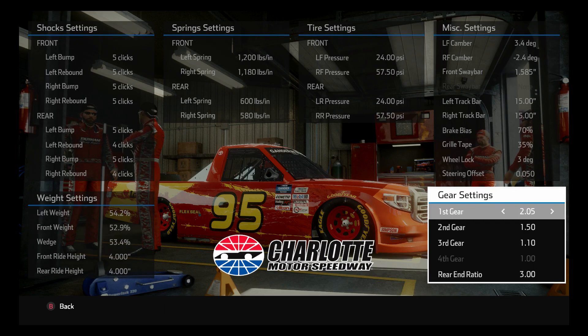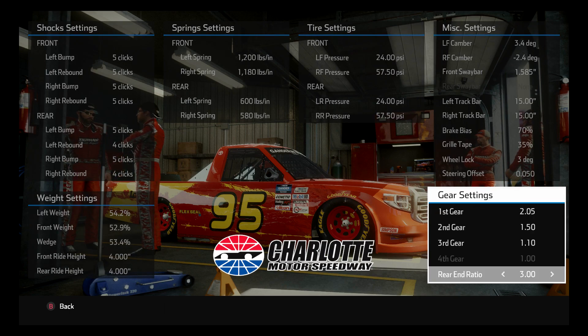I think I ran a 3.25 gear last time and this is a 3.30, so I put a little more gear in it. If you can roll the corner better than I do you might run a 3.25 and get better lap times, but this is what worked for me. With all that being said, I hope this works for you — give me some feedback, tell me what you think, and I hope you guys win lots of races and turn lots of fast laps with this.